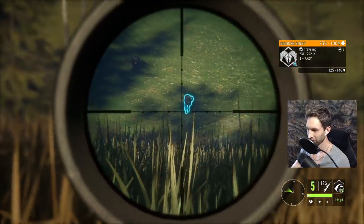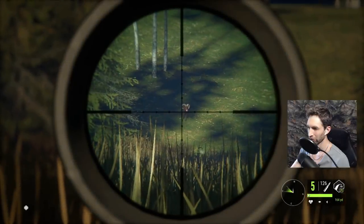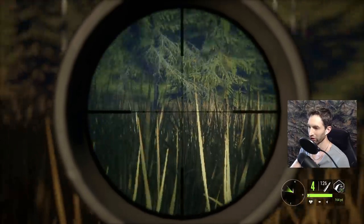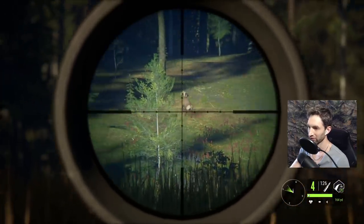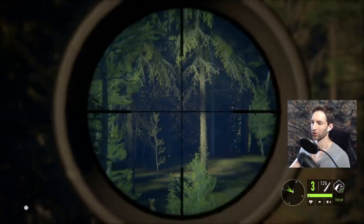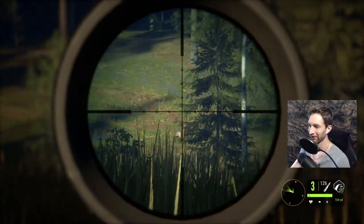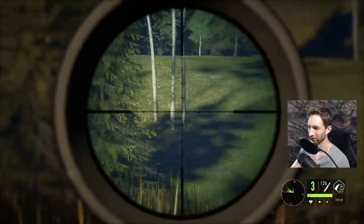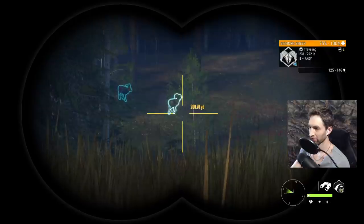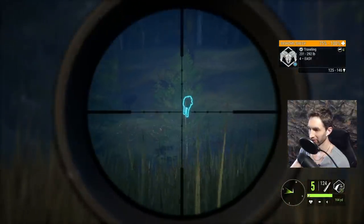That's a decent ram right there, so we're going to take him down. It's not really a good angle, so we might go for this one first, and hopefully the big one comes back out. We might have smoked the tree, but it looks like we're getting a second chance at our huge ram — here he is coming in, followed by a smaller one. Let's see if we can make this count.